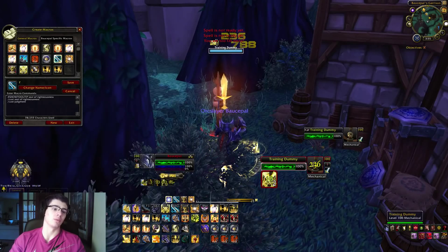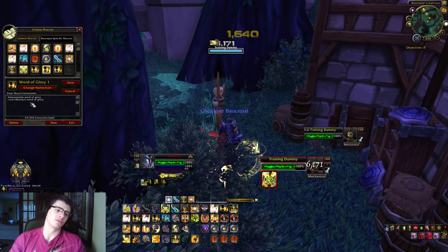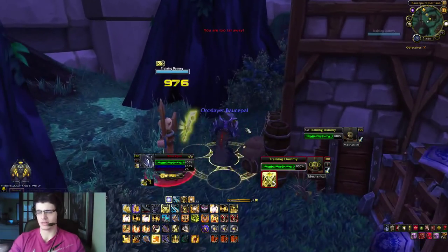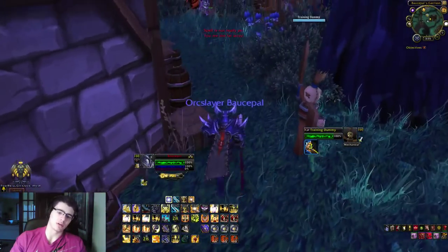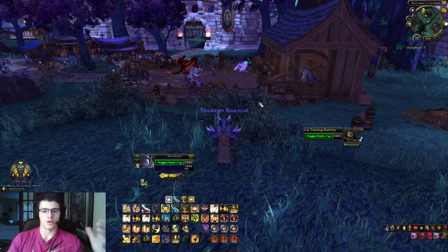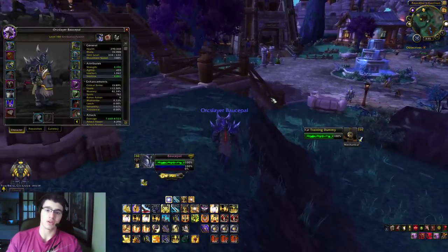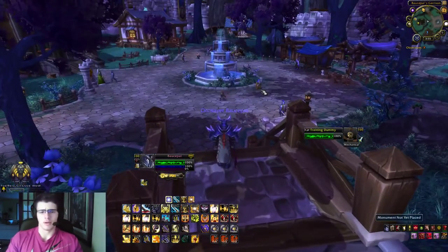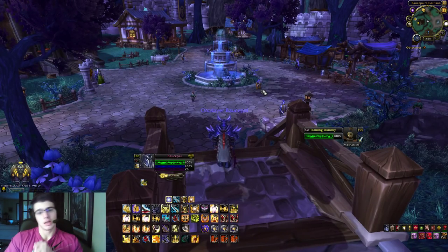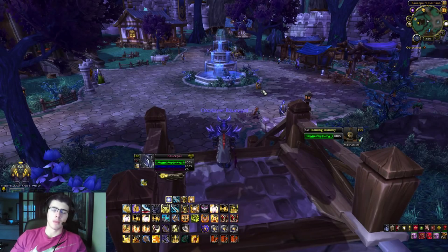Word of glory is macroed with a healthstone and also separately for party one and two. That's pretty much the gist - it's simpler than people think. Paladins have a lot of versatility and it can be intimidating, but try out these keybinds and macros. Remember: haste and versatility are your key stats along with strength. Subscribe and check out part one covering talents, glyphs, and damage rotation.